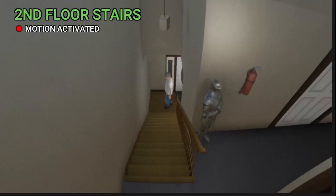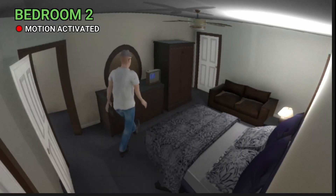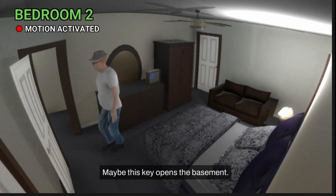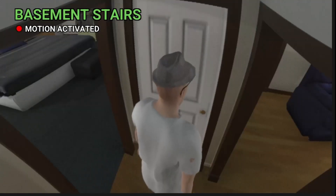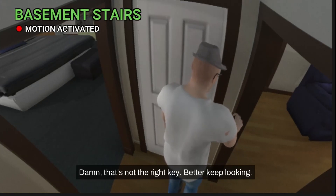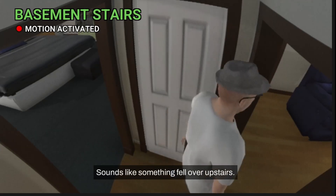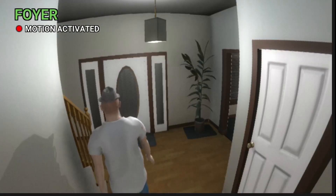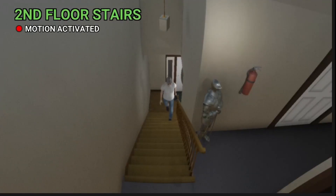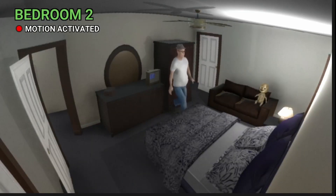Get through that door. All right, doesn't look like there's any keys in here, probably upstairs. This is so bizarre. Upstairs — maybe in here. Yep, superb, pick it up. Maybe this key opens the basement — probably not though, I have a feeling there's going to be a third key. Damn, that's not the right key, better keep looking. Sounds like something fell over upstairs. That little weird baby thing is gone — I think it's freaky looking. Oddly, I would have been comforted by the fact that it was still there, now it's who knows where, roaming the house somewhere.